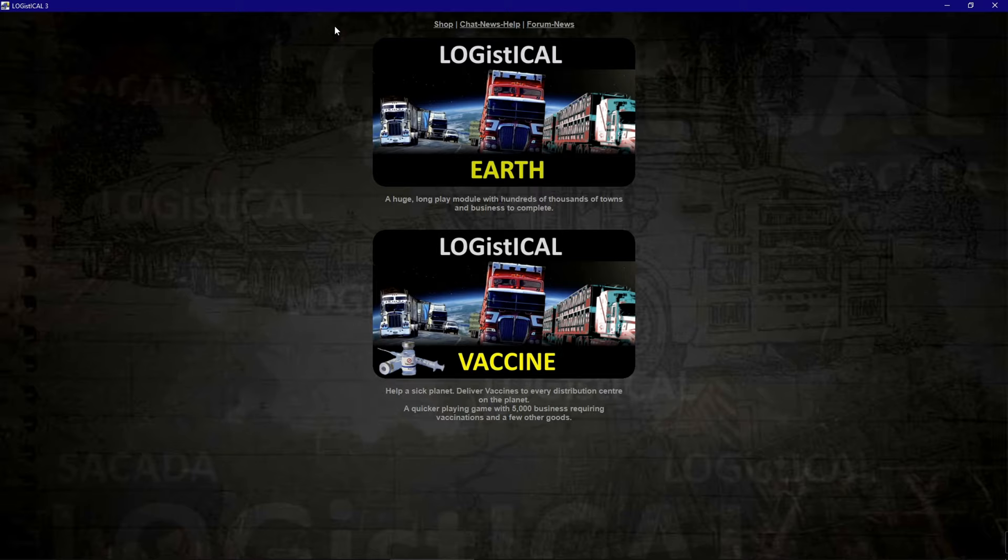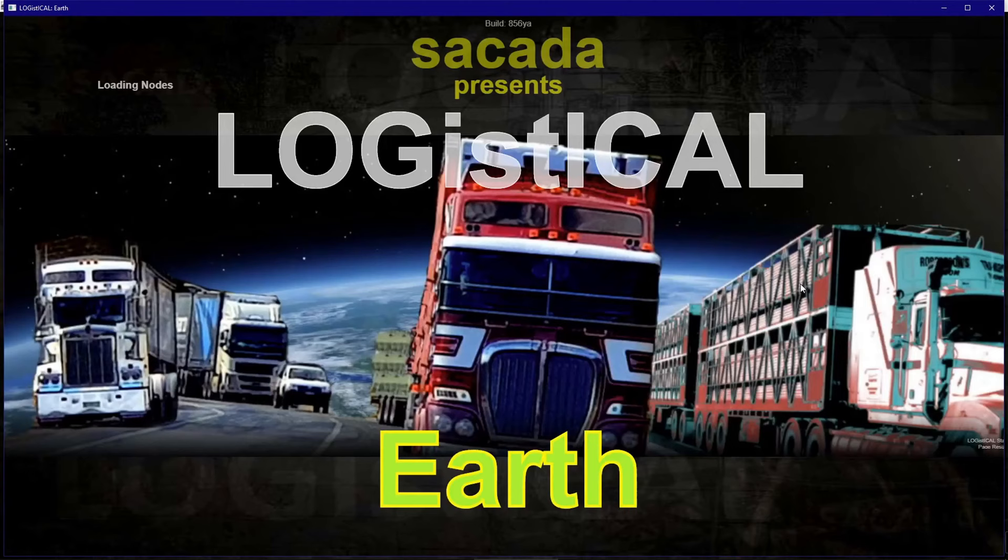When you first launch the game out of Steam, you're going to get a window that comes up with two choices: Logistical Earth or Logistical Vaccine. In this series of videos we're going to focus on Logistical Earth.